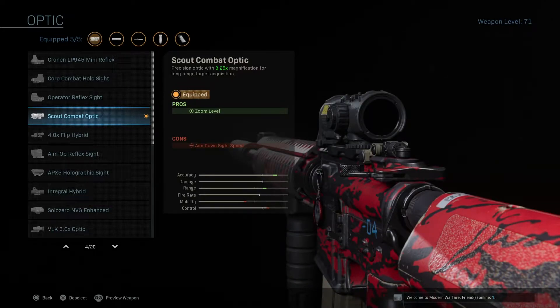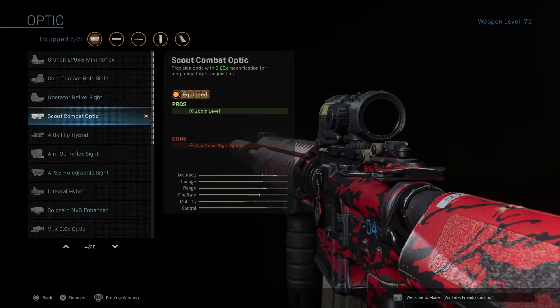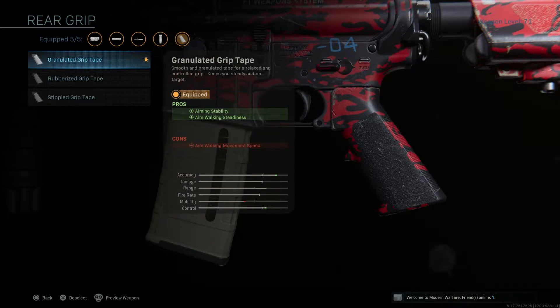For optics I chose the 3.25 times Scout Combat Optic. I like seeing medium to long range and having visibility at distance. I'm fine using the 3.25 scope up close too, but with the one-time sites I'm not comfortable at longer ranges. I want to make sure I can see things without giving myself away with a sniper glint. The 3.25 allows me to do recon and scouting, as well as see where my bullets are going at greater distances.